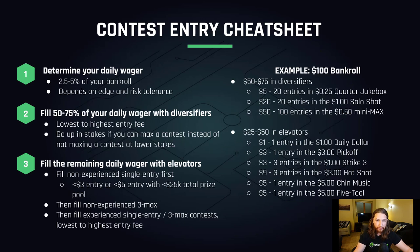Here's an example with a $100 bankroll. You'd start with the goal of entering $50 to $75 of diversifiers: $5 for 20 entries into the quarter jukebox, then $20 for 20 entries into the $1 20-max solo shot, then $50 for 100 entries into the 50-cent mini-max — that's $75. That leaves $25 to fill into elevators, starting with the non-experienced single entry contests like the $1 daily dollar and the $3 pick-off, then the non-experienced three-max contests like the $1 strike three and $3 hotshot, and finally one entry each into the $5 single entry chin music and the $5 five-tool three-max.